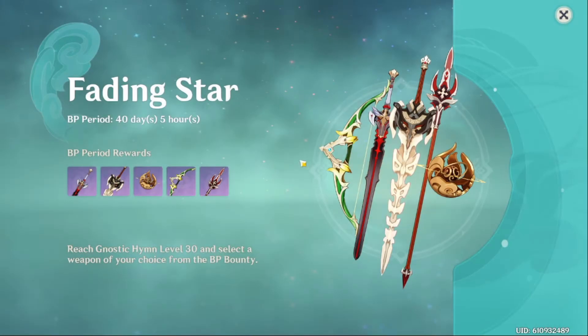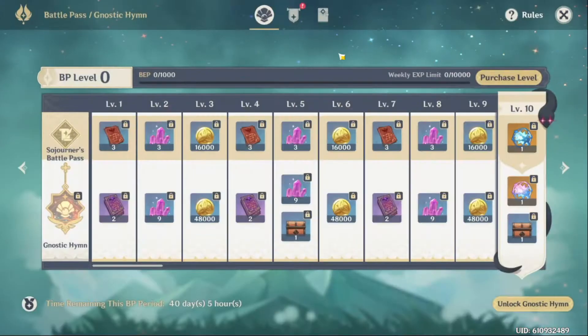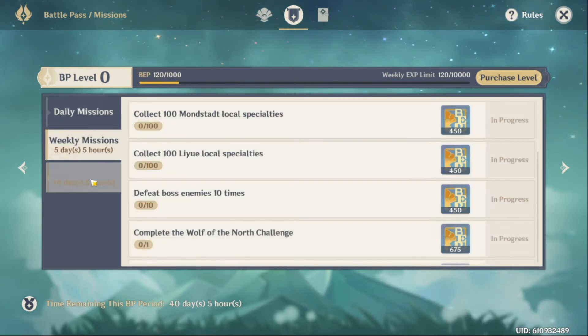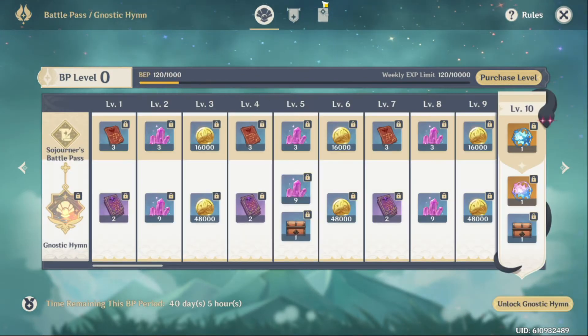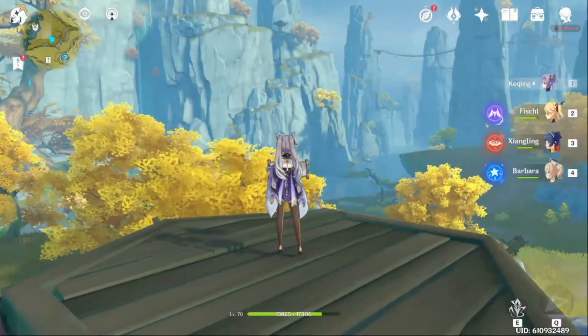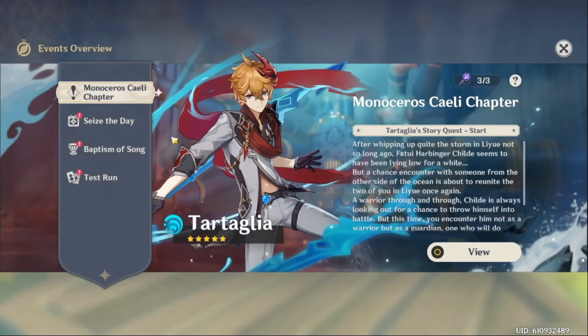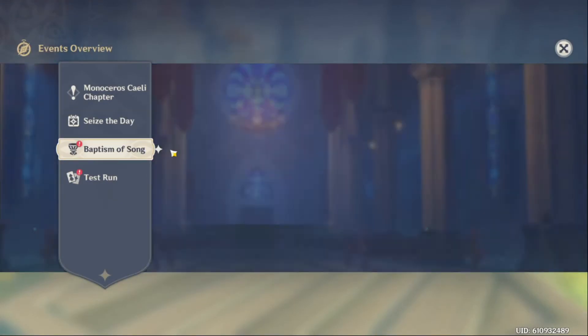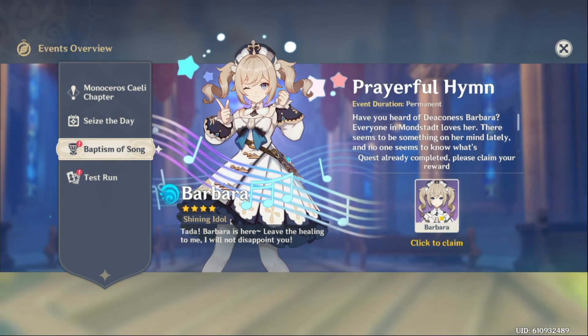So basically the cutscene starts every time you have a new battle pass system — you know what you're getting into. I'm a free-to-play player so I don't really care about it that much. But if you look in the mail you see all these goodies — remember to take all the Seize the Day logins. The good thing about this one is they give you a free Barbara, so just keep that Barbara.